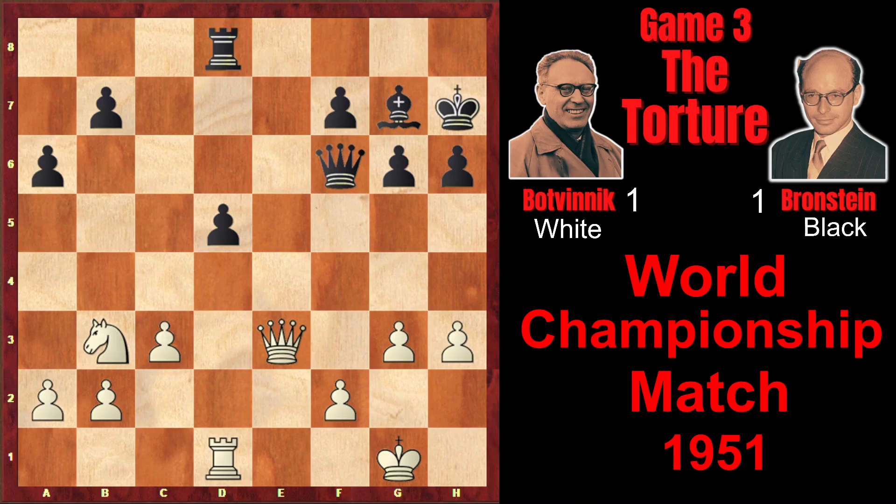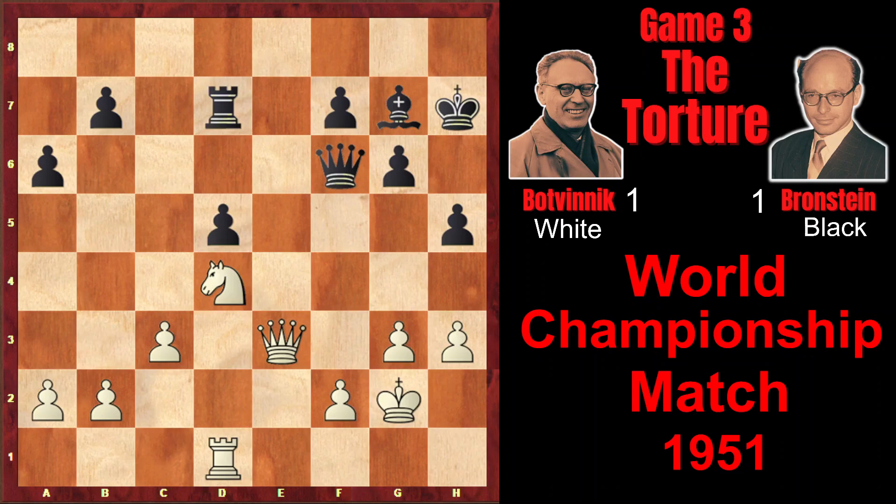Qe3, Bg7, g3, h5, Kg2, Rd6, Nd4, Rd7, Nf3, Bh6 attacking the queen, and Qd4. Again offering the queen exchange, and this time Bronstein exchanges the queens.